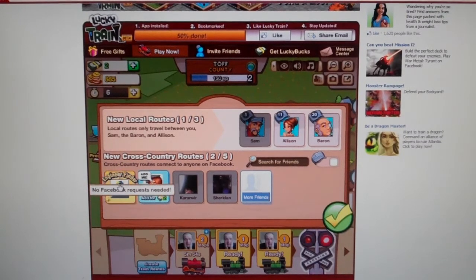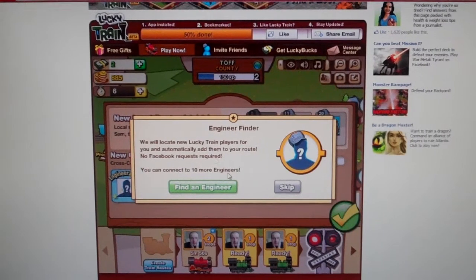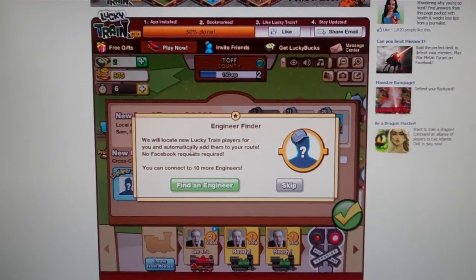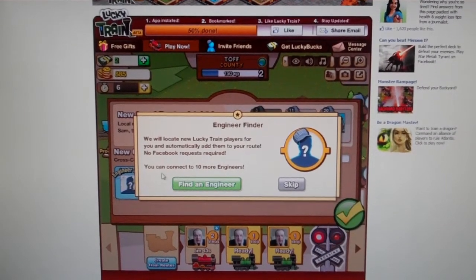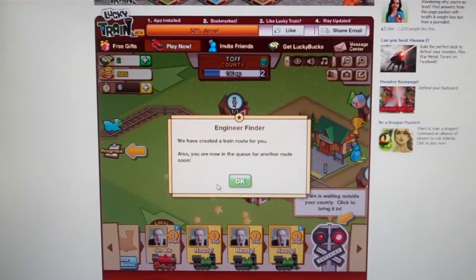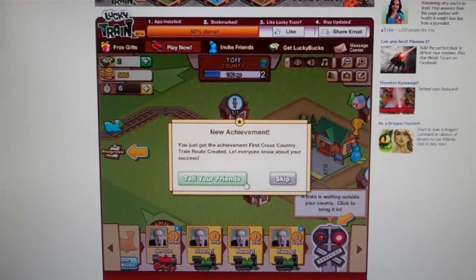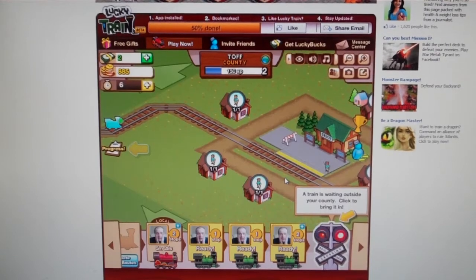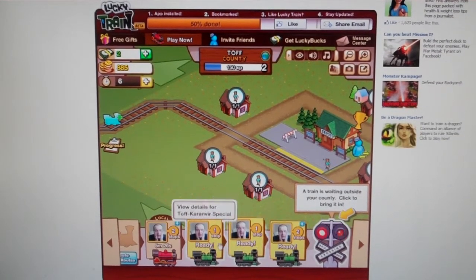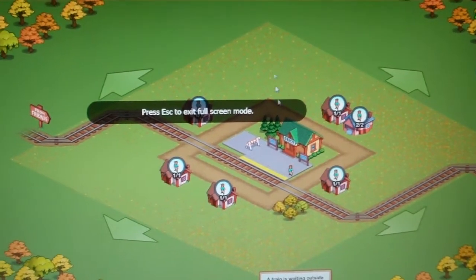I'm going to click on this because I've never actually clicked on it. It says: 'We will locate new lucky train players for you and automatically add them to your route. No Facebook requests required. You can connect to 10 more engineers.' So find an engineer. We've created a train route for you, and you are now in the queue for another route soon. You just got an achievement for first cross country train route. So basically that's how to create routes.